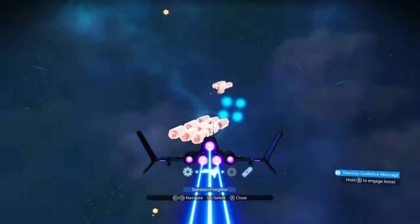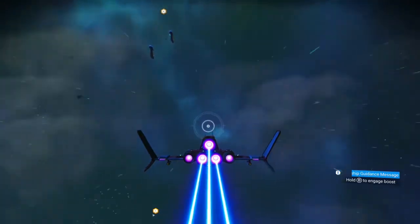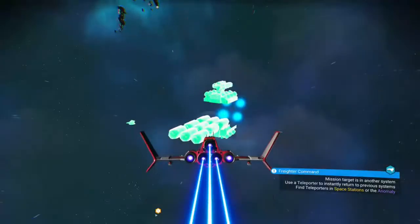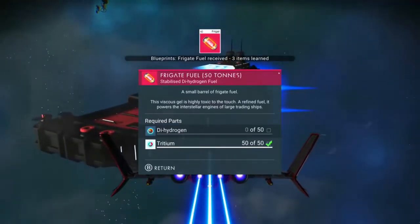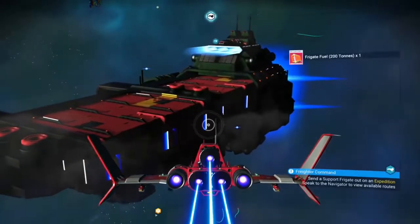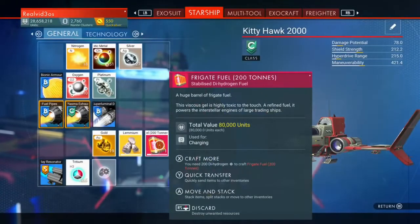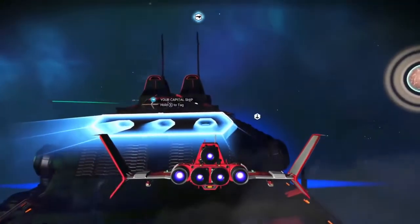Let's pull the freighter. He's too far — not quite. Cheers! Share it, like, you know — it's Christmas season and all. Okay, frigate fuel, 50 tons. I need 50 dehydrogen — oh, that's a piece of piss to make. Frigate fuel, 200 tons. One capital ship lining up — okay, time to go to the capital ship. If you guys did not see the episode where I got this capital ship, by all means watch it — I'll put a link in the video down below.